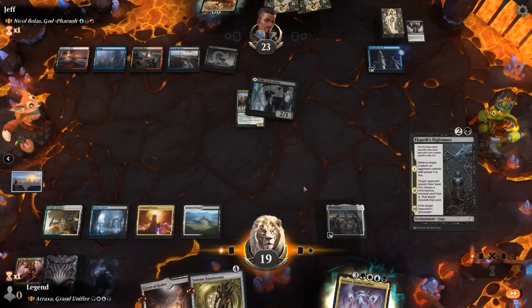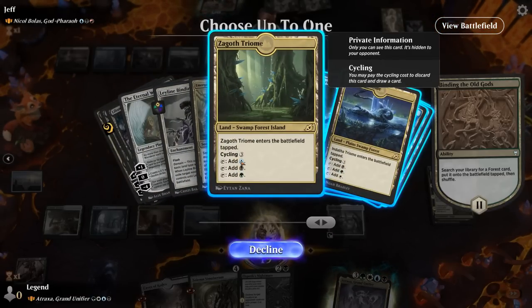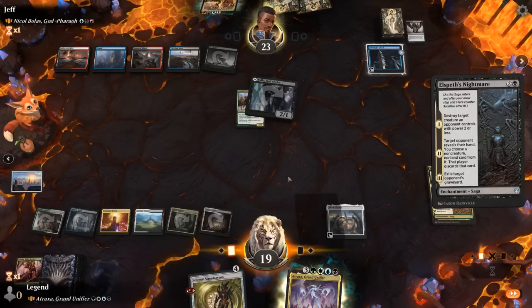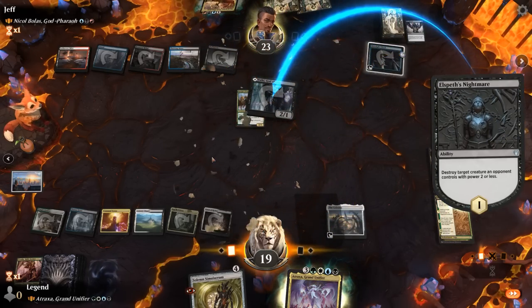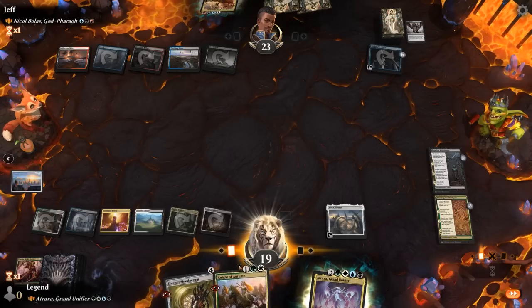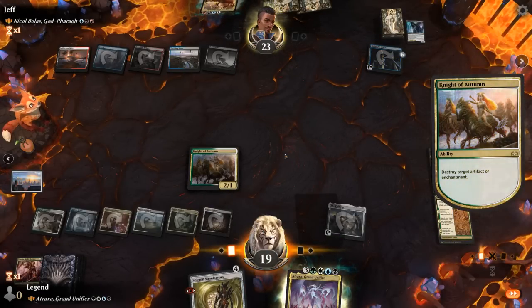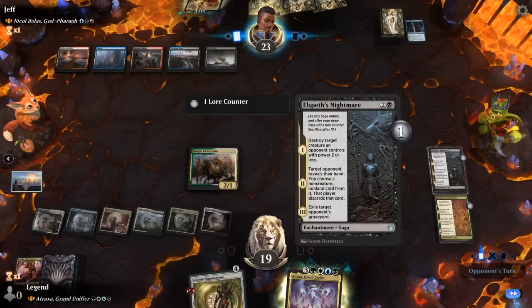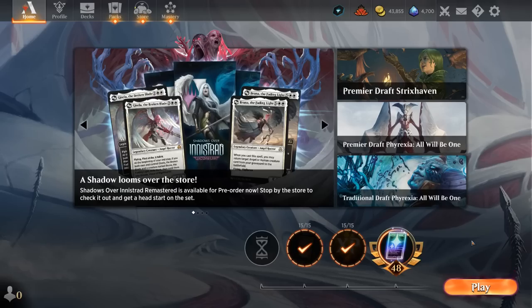We get to ramp with our second chapter, and can curve Vraska into Atraxa. Thoughtseize takes away Vraska. Nightmare was a great draw — we get to take out Valky and get back Night of Autumn, which threatens to blow up Midnight Clock. We can potentially take away a Pact of Negation, so the opponent may be forced to just counter Nightmare now. We destroy an artifact. Opponent cannot cast Nicol Bolas. We're on the board and can look next turn to take away a counterspell with the second chapter. That was incredibly backbreaking and our opponent scoops. Didn't even need Atraxa this game — although the implication is always there that Atraxa is going to take over the late game.